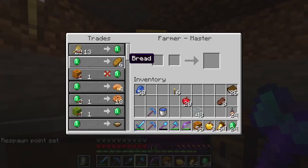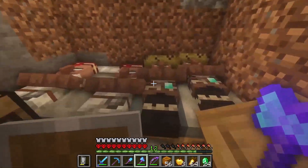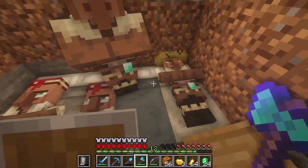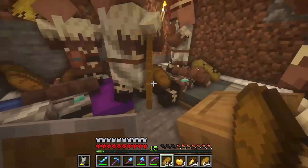We've got one pumpkin trade for an emerald, so every single pumpkin is worth one emerald — pretty good. I'm not sure why they're not resetting their trades, but I need to give them food so hopefully they'll cooperate.